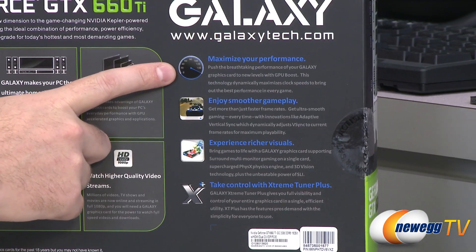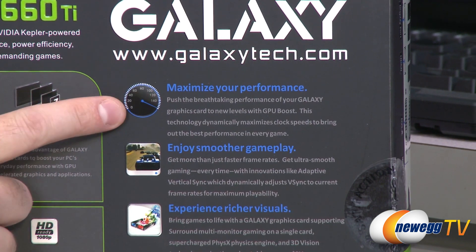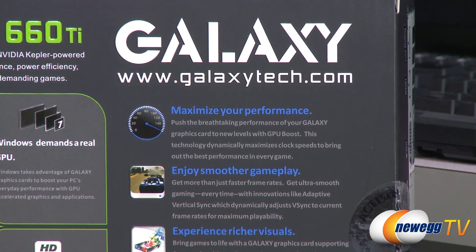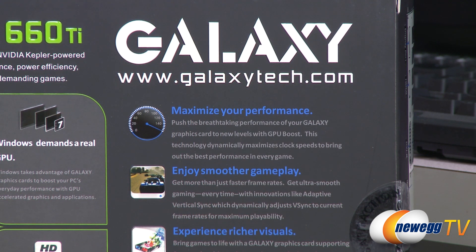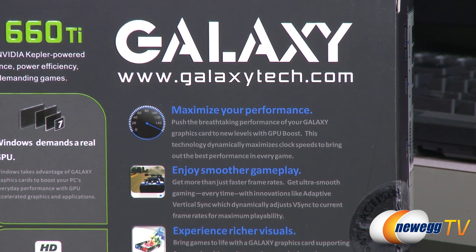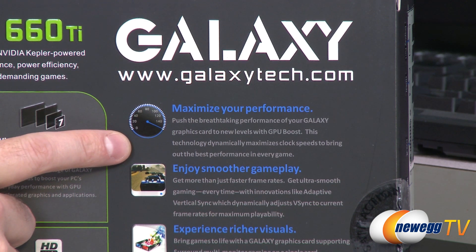On the right side there's a bit more information about GPU boost, which will automatically overclock your video card within a set parameter. The base clock on this one is 1006 megahertz, up from the reference base clock of 915 megahertz. The boost clock is 1085 megahertz, up from 980. Each GPU will behave a little differently — ours actually got up to 1215 megahertz during benchmarks, which is pretty impressive right out of the box without any overclocking on my part.